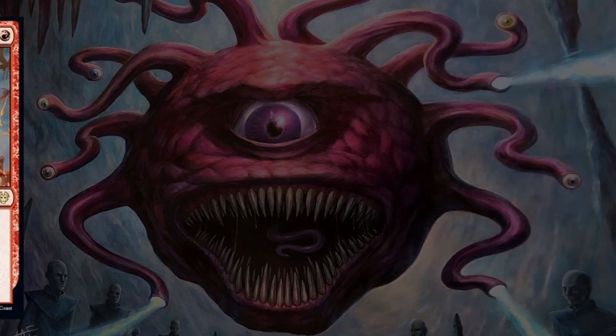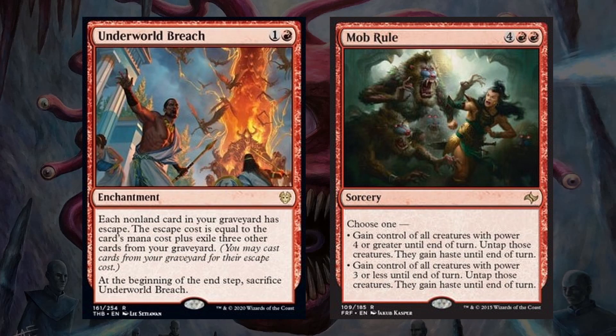And finally we have Underworld Breach and Mob Rule. Underworld Breach can allow you to play as much from your graveyard as you have the mana and things to exile, but can often win the game with the amount of value it can generate. This is another red card that I basically put into every deck now. Then Mob Rule can steal all of the tokens that we gave our opponents throughout the game, as well as most if not all of their other creatures, and could potentially win the game out of nowhere if played correctly.